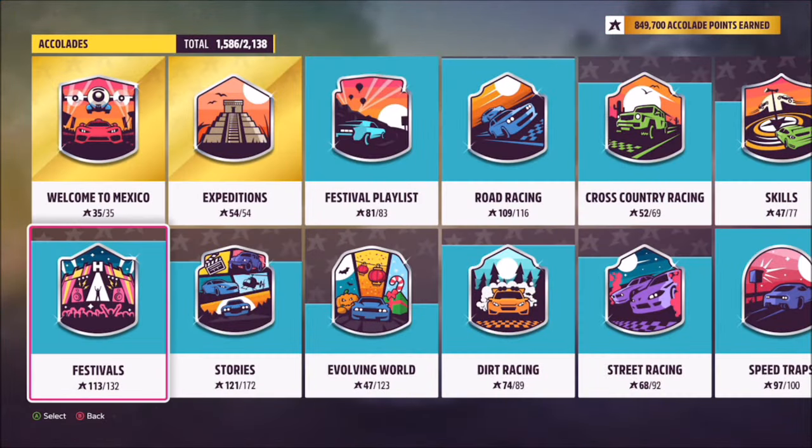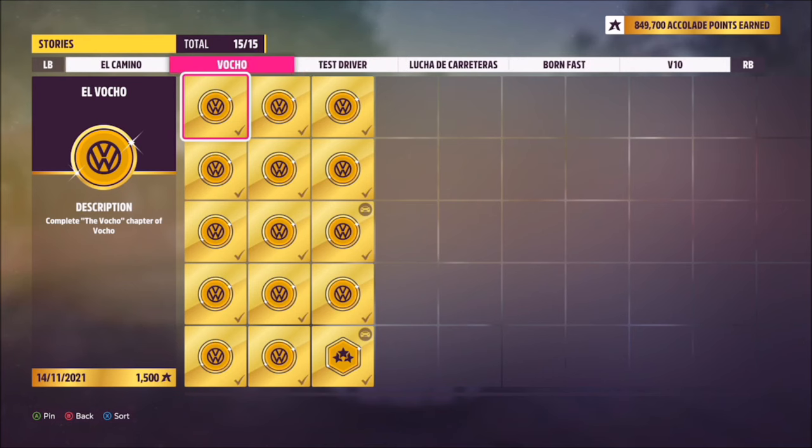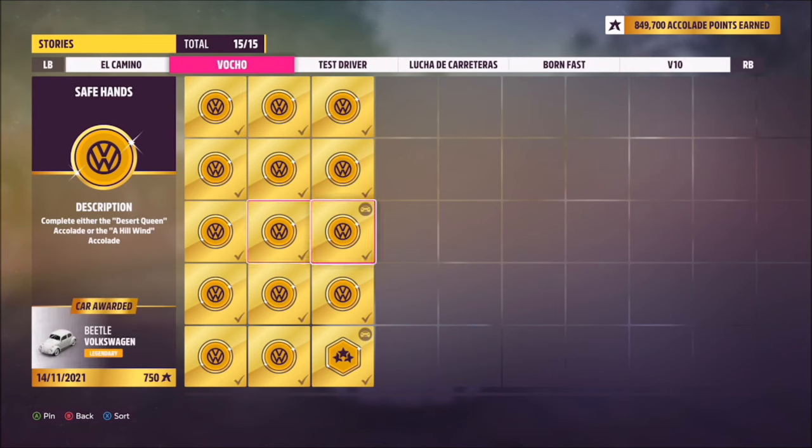The way you earn it is by completing the Votcho story. Head into the Votcho tab under accolades, then go to the Safe Hands tab. If it's gold, you've already unlocked it and have the car. If not, you need to complete this accolade to get the Beetle.